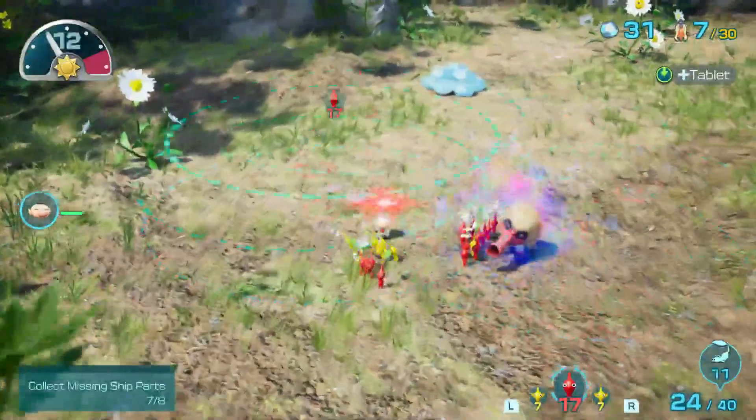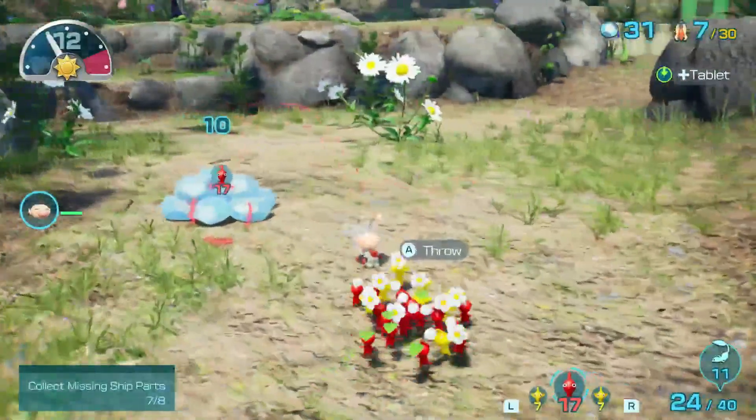Just throw a couple more at you and we're done. Slightly concerned you're going to open your eye — nope, not doing that. I'll need to take him out eventually though. I also need to go get one of those things all the way over here. Wait, that's not water — I can walk through that. We got an ice bomb rock.